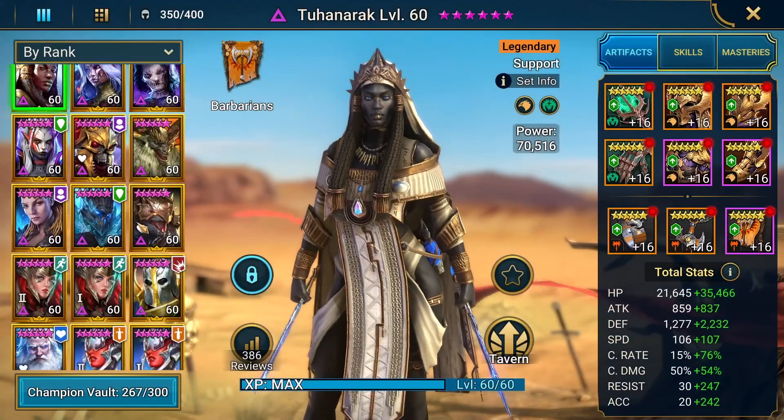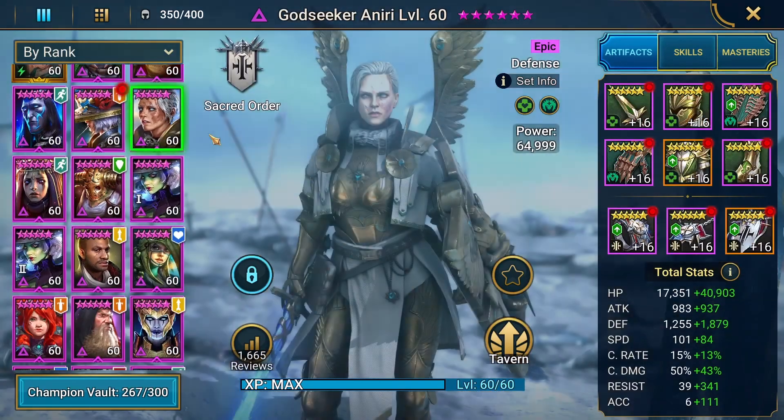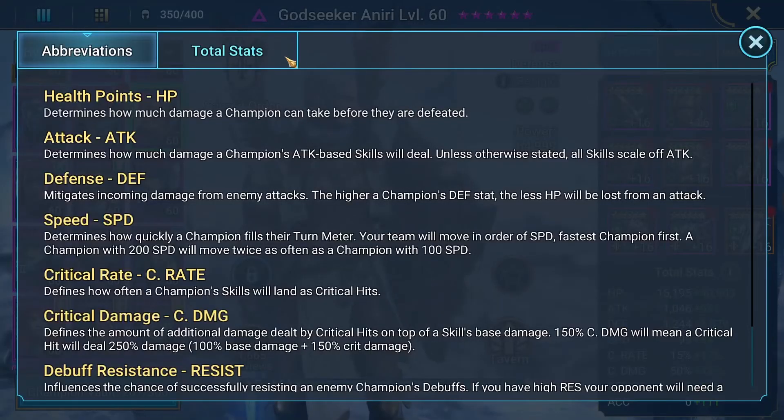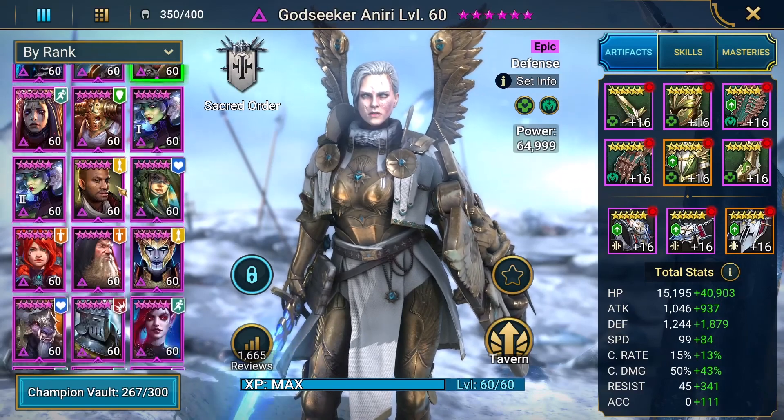I want to show you their equipment real quick. First up is Godseeker Nari — I have her in a regeneration set with pretty high health stuff. She's got some good health. Speed is nothing crazy, 183. Defense and health is what you want to focus on, and a little bit of speed.